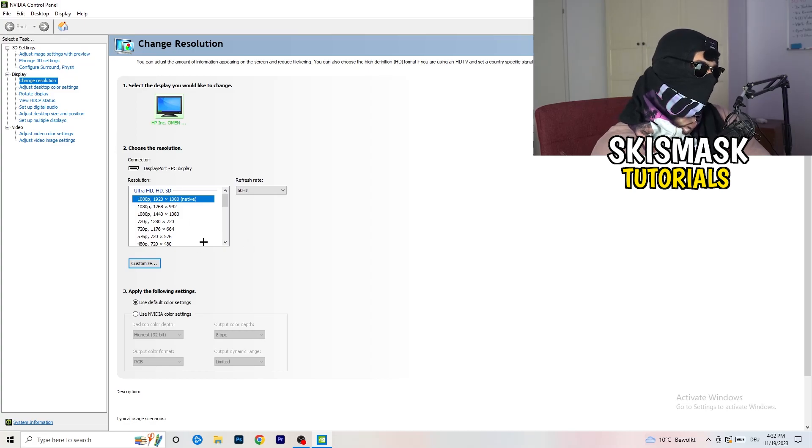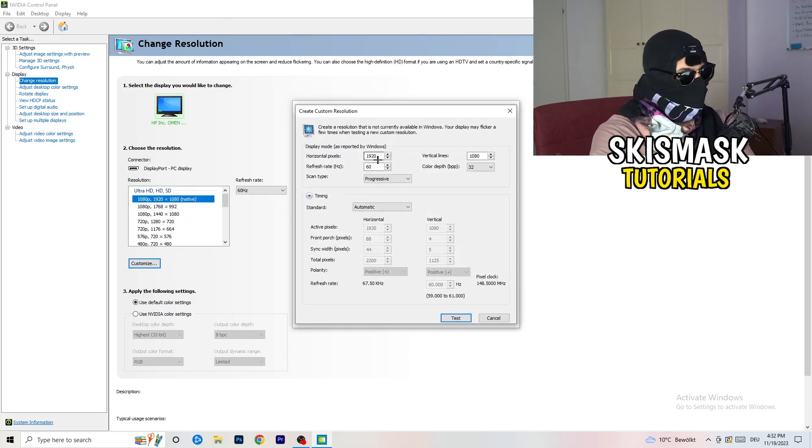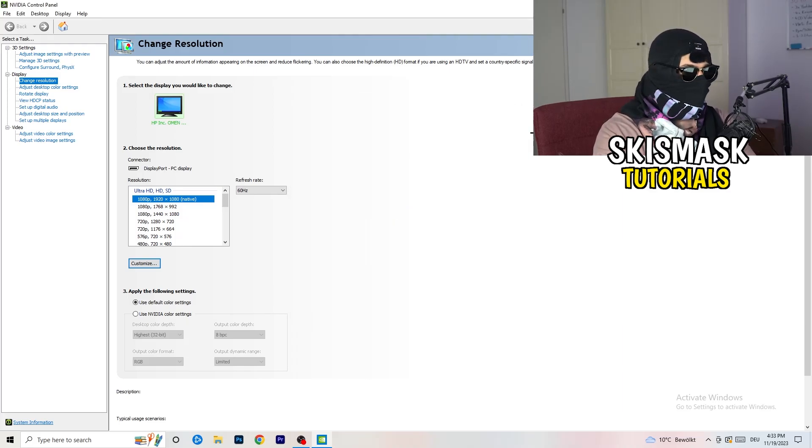What you want to do here is click 'Customize,' then 'Create Custom Resolution.' Enter your in-game resolution values, set scan type to progressive, and change the standard from CVT to CVT Reduced Blank, then click 'Test.' This will apply that resolution to your display. I won't do it right now as it would disrupt my recording, but you should go ahead and do it.